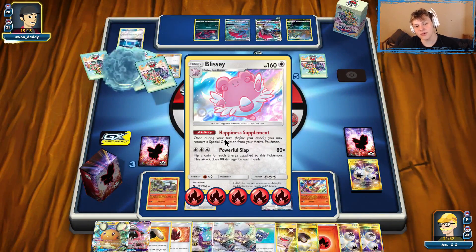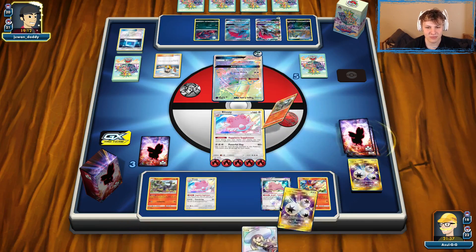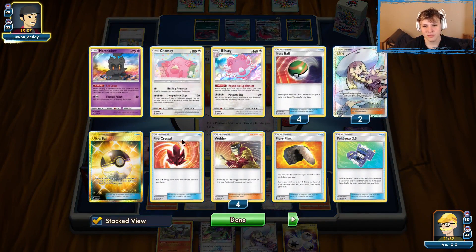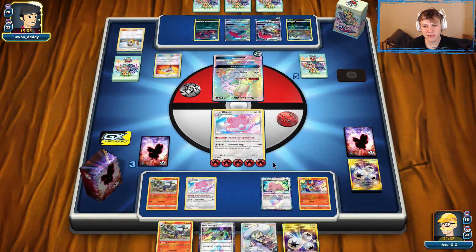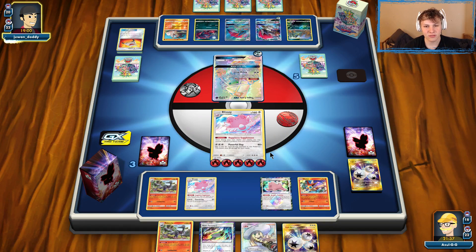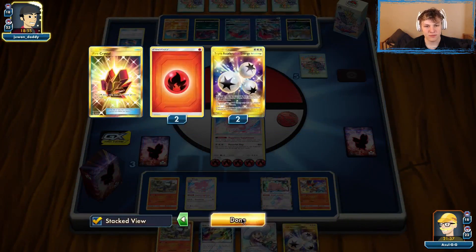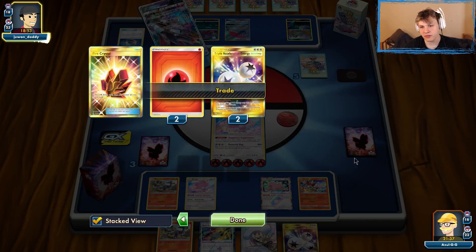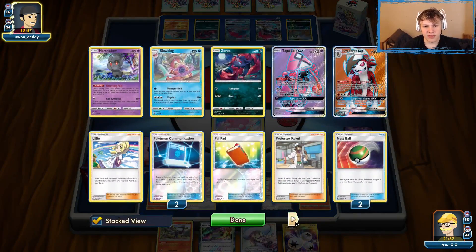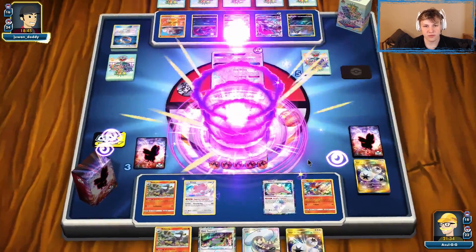Lele does not one-shot our Blissey. We can set up this extra Blissey on the bench and we should be good to roll from there. Thinking about adding a Pow Pad in here to get more Welders — I do find myself running out of Welders pretty consistently. Also a little light on Guzmas — only two in the deck. You don't really need Guzma super aggressively, so maybe cut one Guzma and go with that.